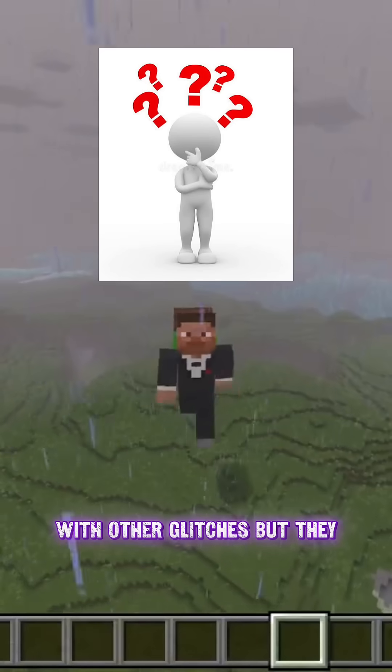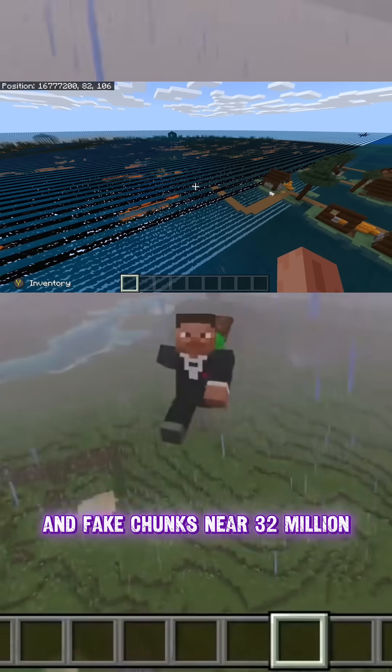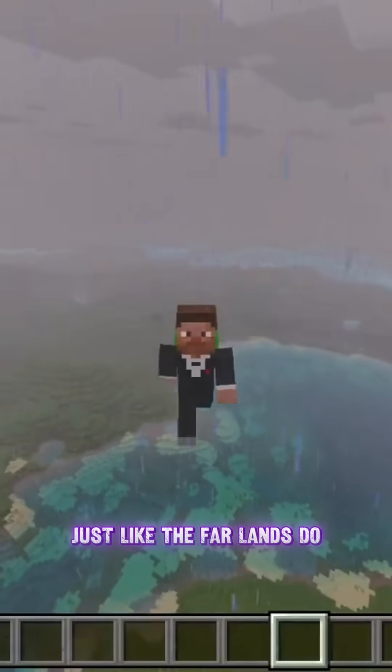A lot of people confuse the Farlands with other glitches, but they are not the same. Floating point jitter, striped lands of bedrock, and fake chunks near 32 million blocks all happen for different reasons — they just appear far away from spawn, just like the Farlands do.